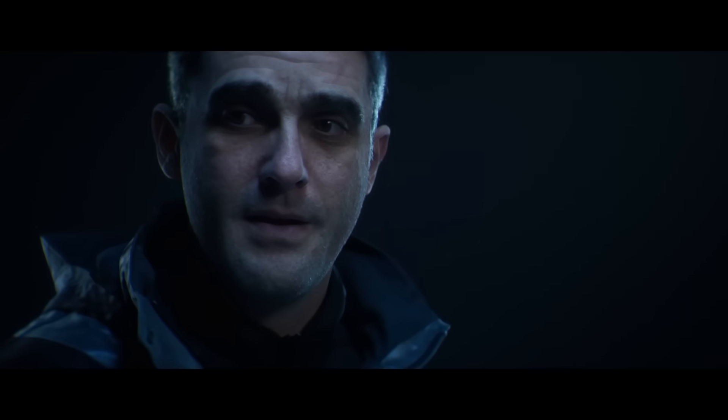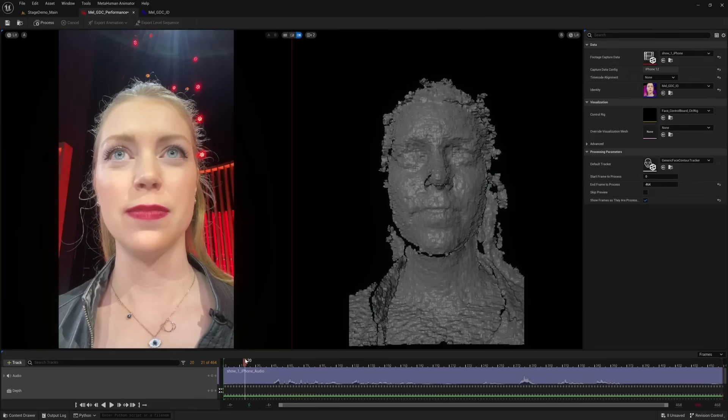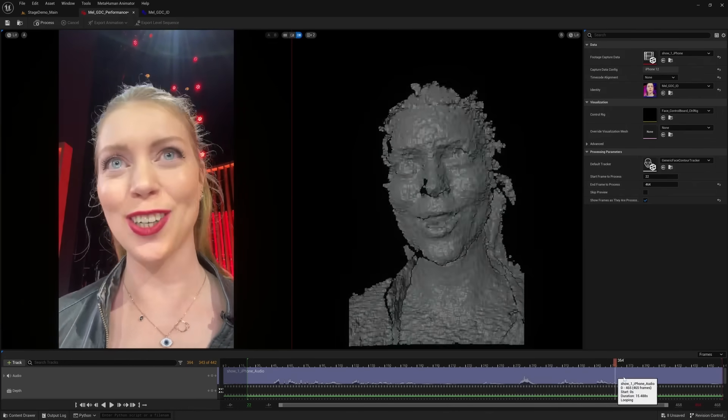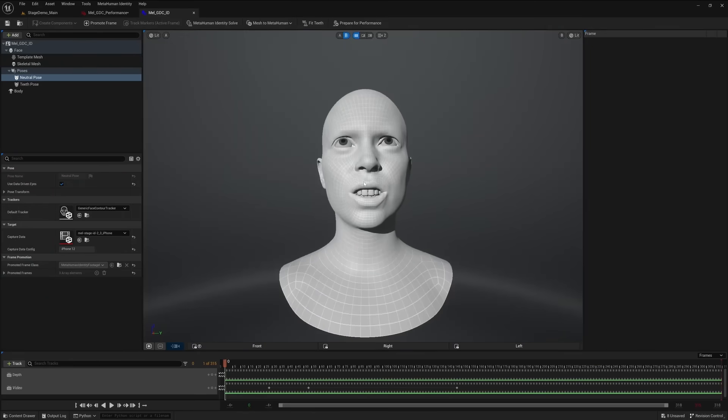This means that we could train AIs in Unreal without having to rely on servers. Machine learning is already being used to improve metahumans. One of the coolest new features is Metahuman Animator, which heavily uses machine learning — it allows us to capture facial movement from our phone.